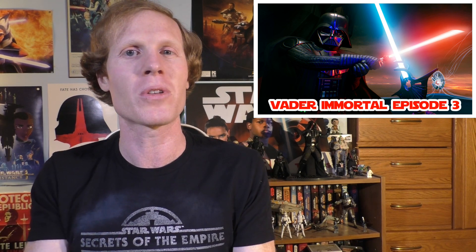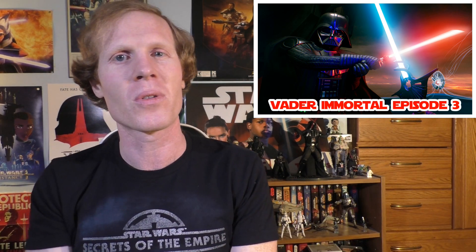You also have blasters — you can have a blaster in one hand and your lightsaber in the other, and I felt like Cad Bane. You can dual-wield blasters like IG-11. You can get thermal detonators and throw them behind cover. In this one, there are stormtroopers for the first time — before it was just training droids. In Episode 3, you can force-grip a trooper behind a barricade, pull them out from cover, pull them to you, and impale them with your lightsaber. You can also throw your lightsaber and impale them that way. It is pretty brutal, but it is so fun.